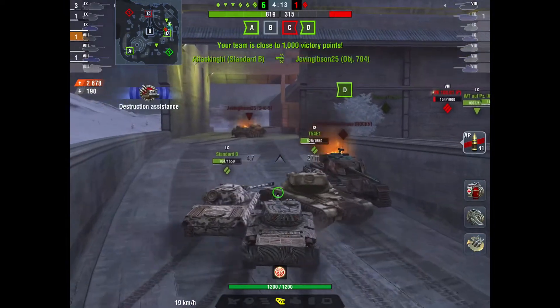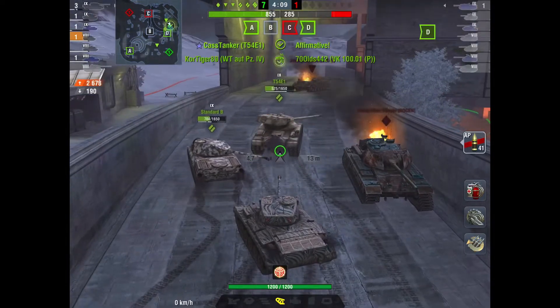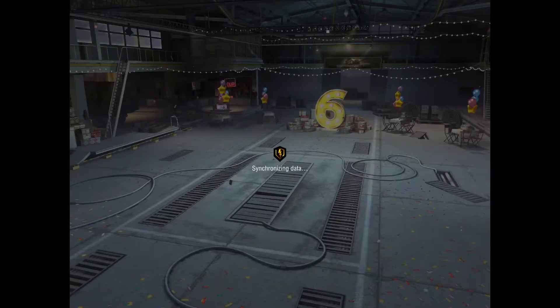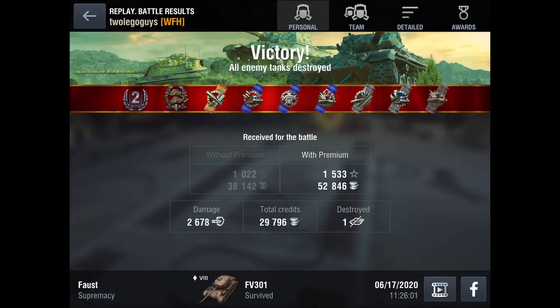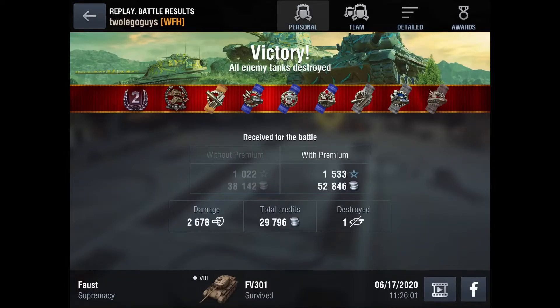As you can see it was just boom boom boom, wreck wreck wreck — a nice quick fun game. We took no damage that game, got one bounce from that other FV 301. We did 2678 damage and got one kill. It doesn't make very good credits — something's off with the credit efficiency or the ammo cost — but it's fine.